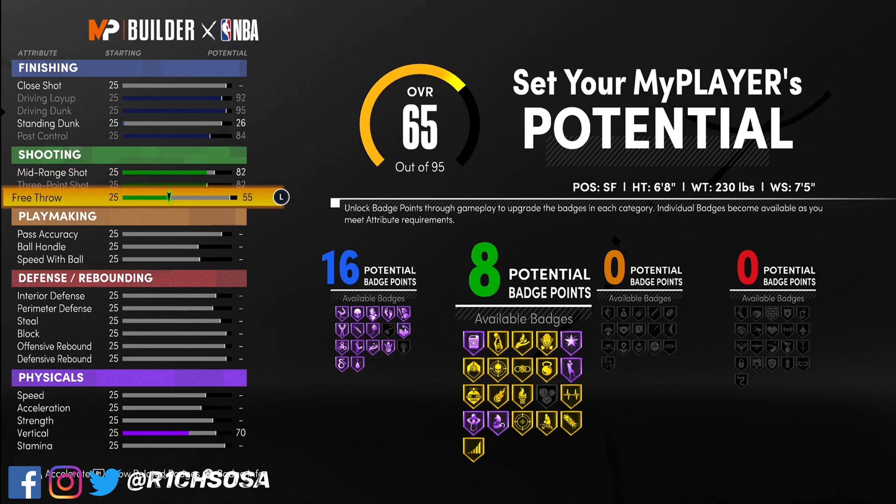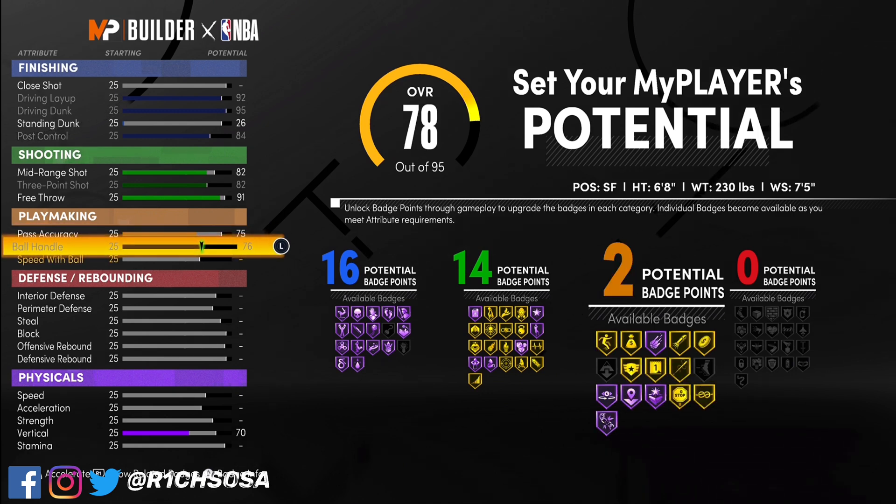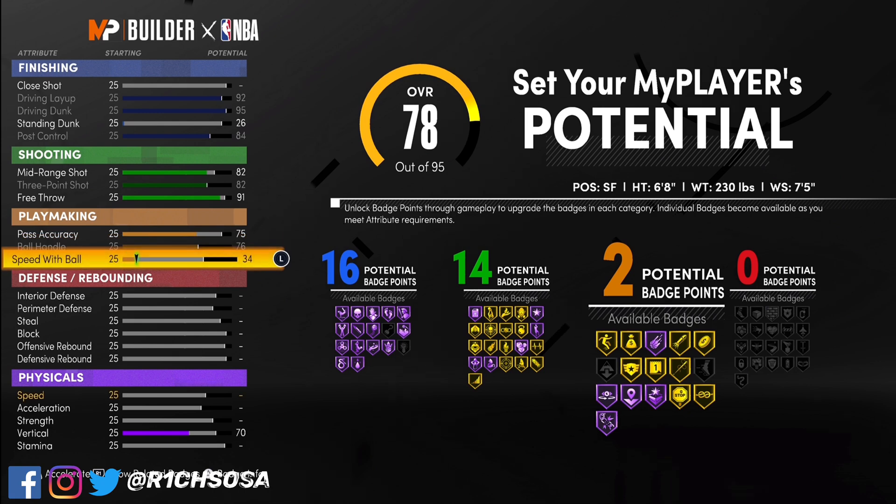When it comes to the shooting, go ahead and put both your mid-range shot as well as your three-pointer both to an 82. If you go anything higher you're going to change up the build name. When it comes to the free throw go ahead and put this to a 91 for 14 shooting badges.